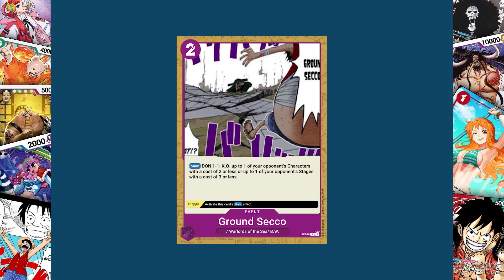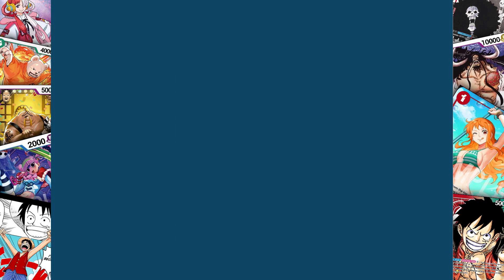Our other purple event card is Ground Sekko — a two cost to play with a dawn minus one effect. KO up to one of your opponent's characters with a cost of two or less, or up to one of your opponent's stages with a cost of three or less. Its trigger just activates its main effect. It's kind of a switch hitter because I plan on it being combined with black, allowing you to reduce the costs of your enemies or get rid of a small blocker. If I was going to redo this one I might change its cost to one, but the dawn minus feels appropriate to purple, plus the purple-yellow Crocodile leader that lets you gain back dawn is very fitting for this card.